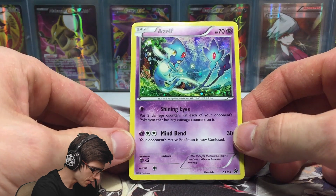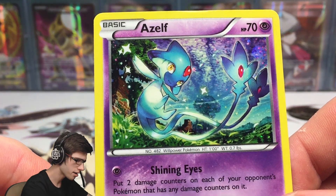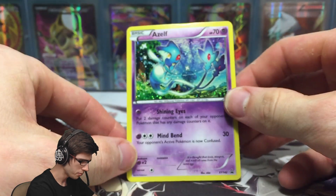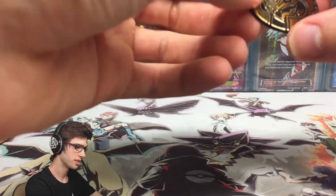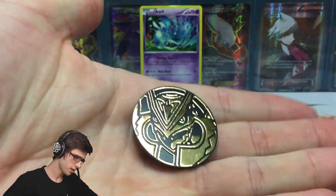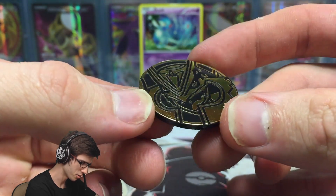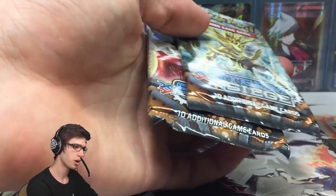So we got the Azelf promo here — it's got 70 HP with Shining Eyes and Mind Bend. It's a pretty awesome art, let me know what you guys think of that art in the comment section below. It's XY Promo 142, so that's pretty up there — not a bad looking promo. And then we got the coin. I specifically chose this one because it looks awesome — it's like a gold Rayquaza coin, it's yellowy gold and looks absolutely amazing. Let me know in the comment section below what coin you chose.